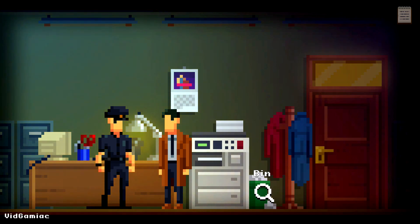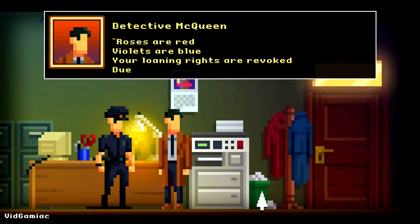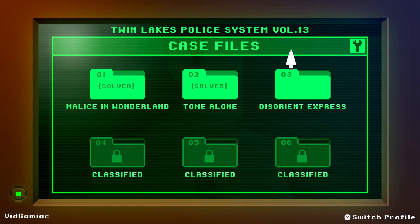Case 2's bin is going to be located in the office on the first floor of the library, right here between the coat rack and the photocopier. Just click on it and then go through the text box and that should count towards the achievement, just like any other collectible.